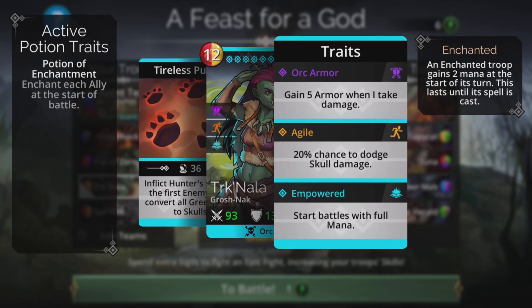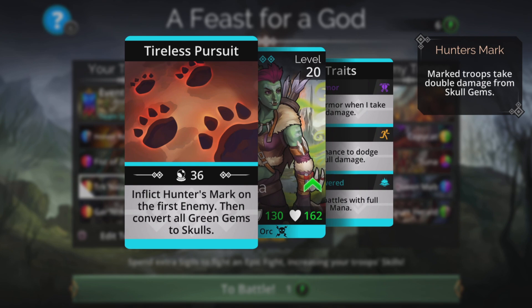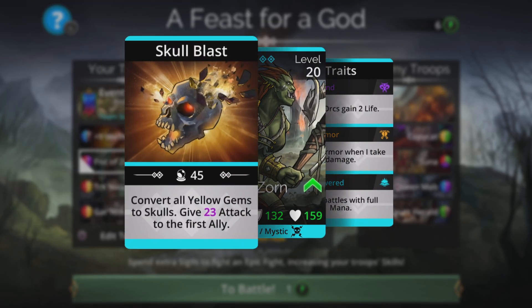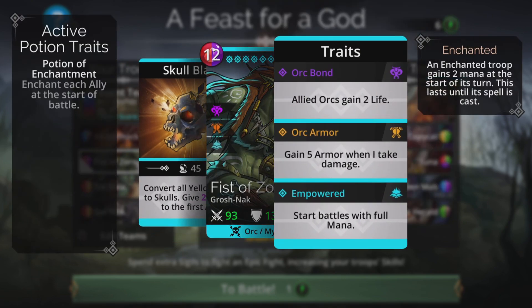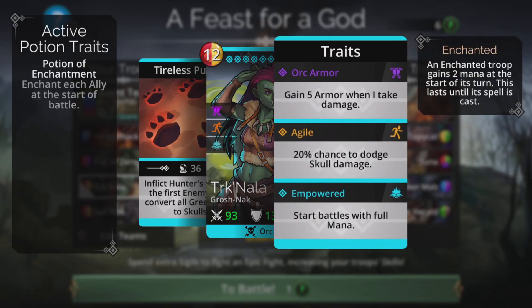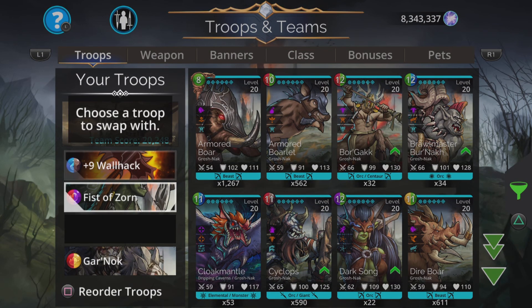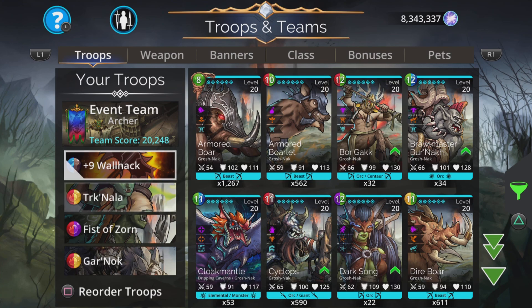Trip Nala also starts battles with full mana, inflicts Hunter's Mark on the first enemy, then converts all green gems to skulls. So we can look for either green to skulls or yellow to skulls at the start. I'm going to swap those two around, because Trip Nala has a 20% chance to dodge skull damage — so if we lose our first troop, we still have a chance to dodge skull damage with the next one down.